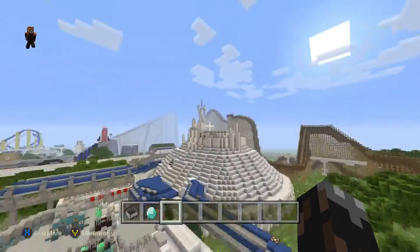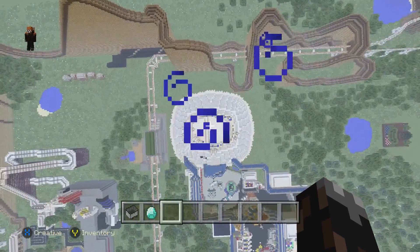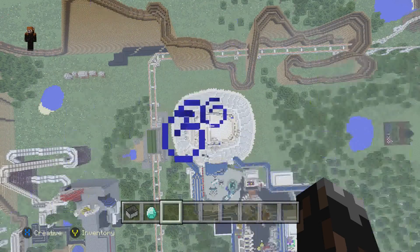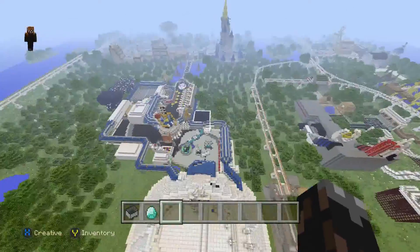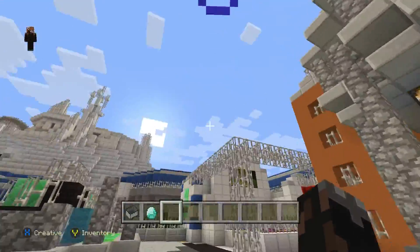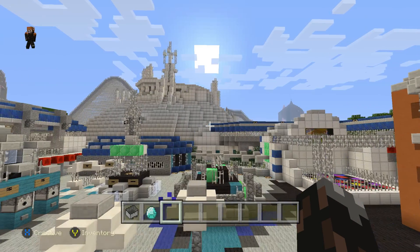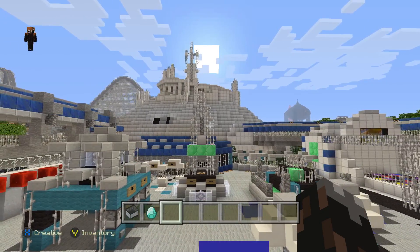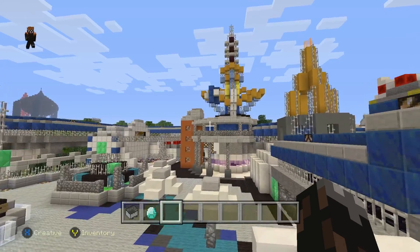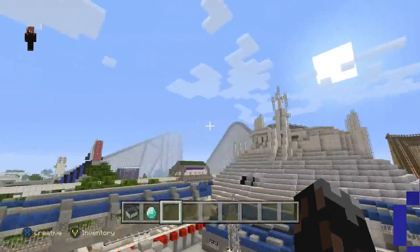I know it doesn't look accurate at all, but that's not the point — it's just the legacy this thing has had. Let me show you what it looks like from above: it's an oval. Space Mountain is supposed to be a circle, so this thing has been through so much, yet I still love it. I did build a better, more accurate updated version of it on a different world that's actually a circle and not an oval.